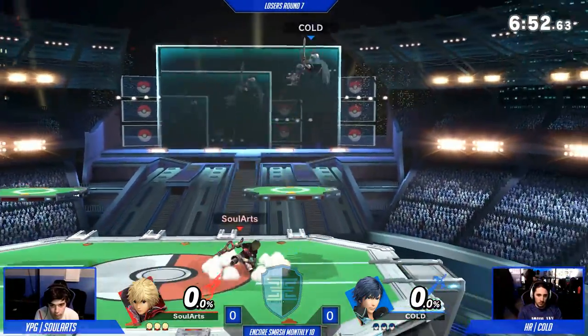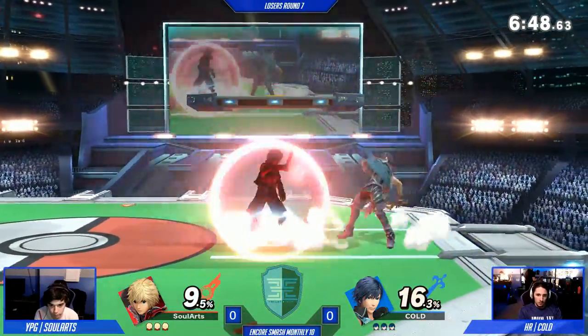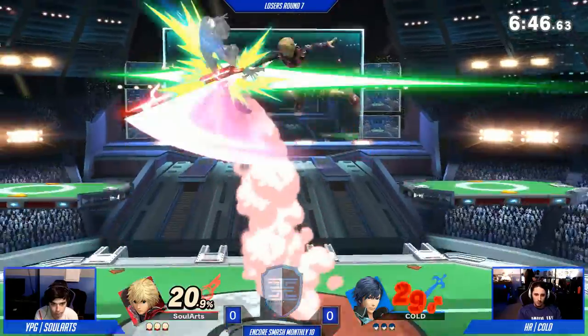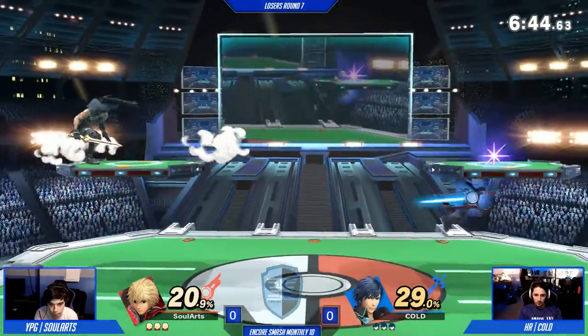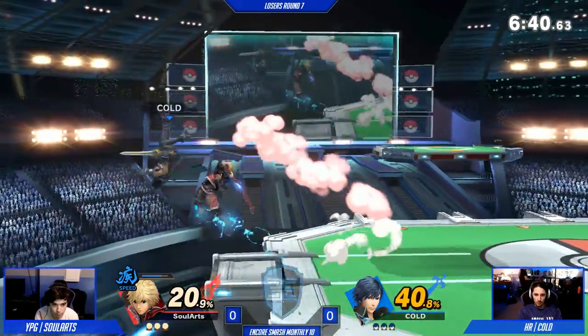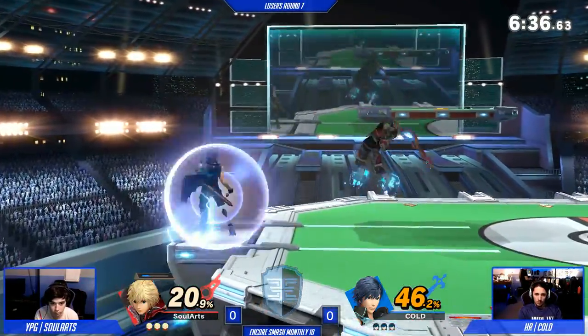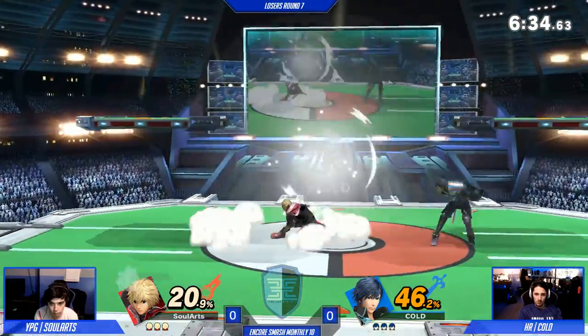Honestly, it's going to be pretty hard for Krom to get off stage. I think he counters up-B on ledge, which is pretty good. That could work. But also, even if he doesn't ledge guard because it's risky, he's really good at ledge trap. As you can see right here, these forward airs... This corner pressure is sick.